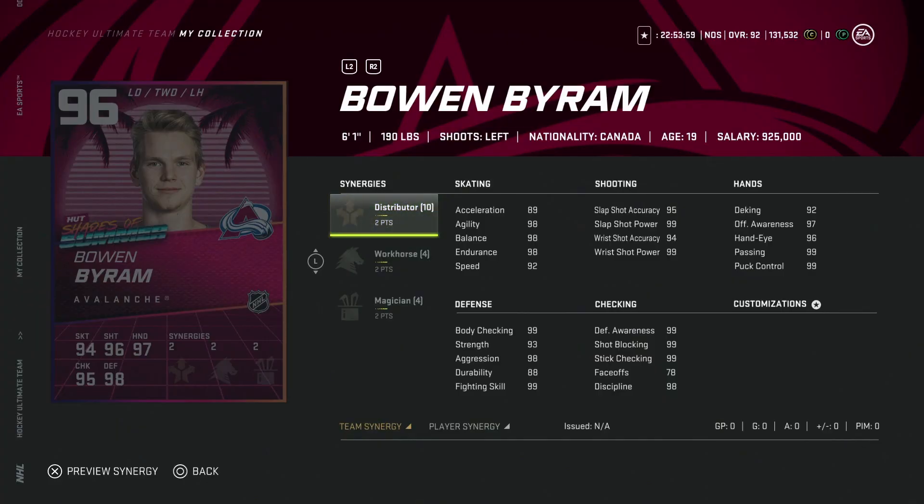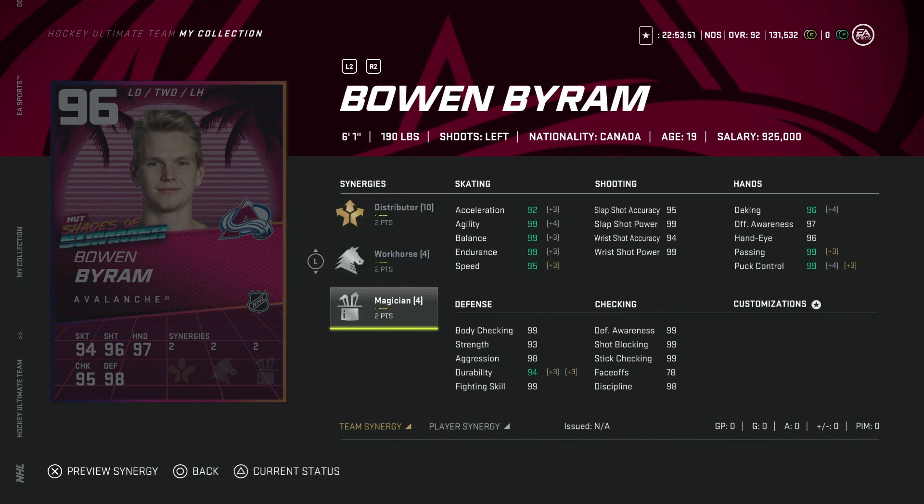Let's get into all of the new content. We'll kick things off with the 96 Bowen Byram, another great young defenseman for the Colorado Avalanche. He's got Distributor, Workhorse, and Magician. He's 6'1 with good size, maxed defensive stats and hand stats. Speed is capped at 95, acceleration gets up to 96. With synergies he'll have basically a 99 overall shot — a good left-handed defenseman if you're looking for a young gun theme or if you're an Avalanche fan.